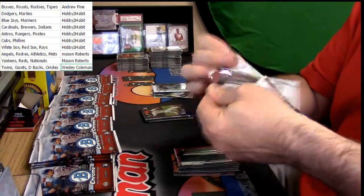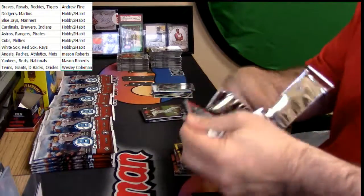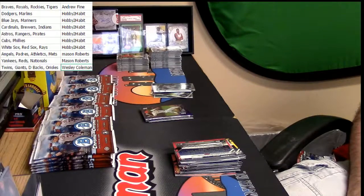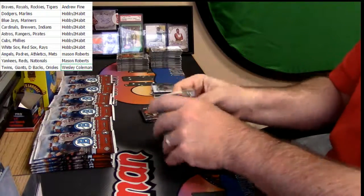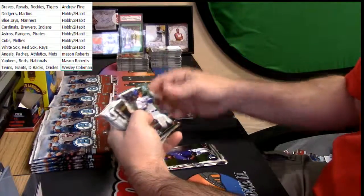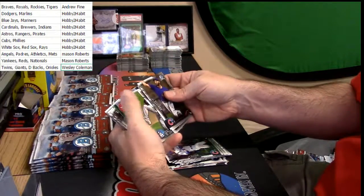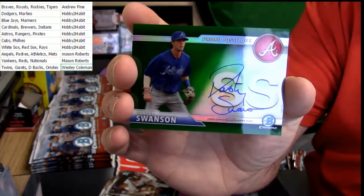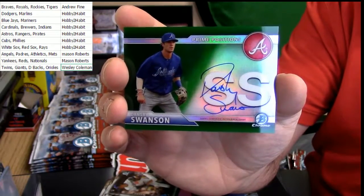No Soto's yet. This isn't the vendor deal - this is just like a half-case random squads. It was Max Scherzer for the Nationals. Jermaine Palacios, refractor for the Twins. Damn, that's the first one of these I've pulled - the first Dansby Swanson auto that I have seen out of 16 Bowman Chrome, and it's a green prime position. That is seriously the first one I have seen.